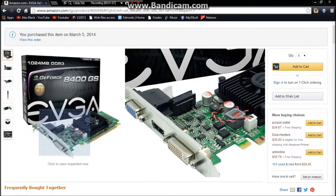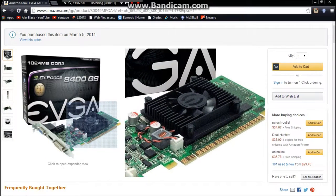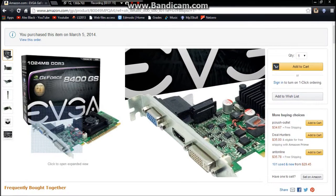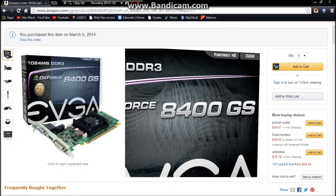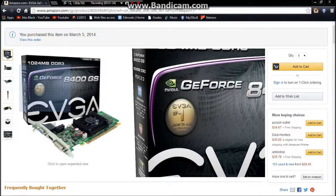It looks a lot like the GeForce card that I had, the 7300, except the plugs are different. Where the DVI is, on the old card there would have been a yellow S-Video plug. This new one has HDMI instead. It's an 8400GS, so this should work — it's GeForce. And look, it's the number one seller in the U.S.